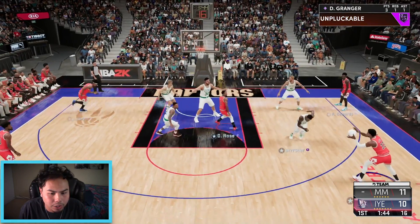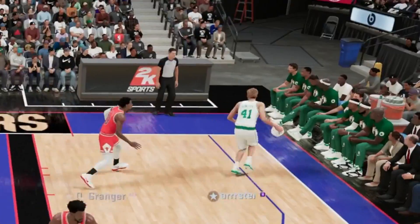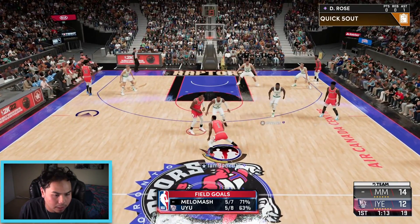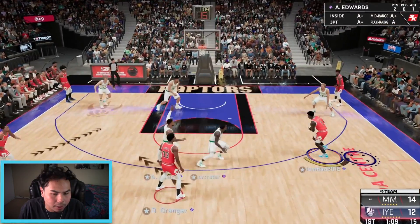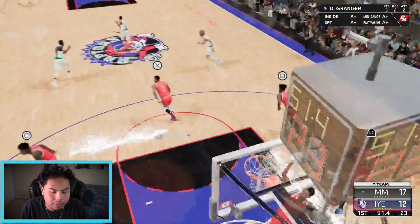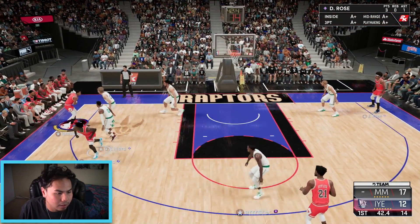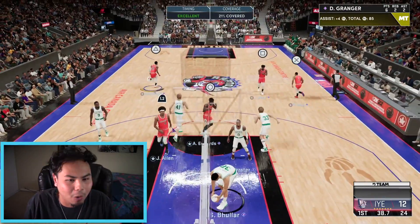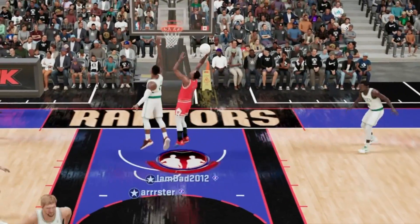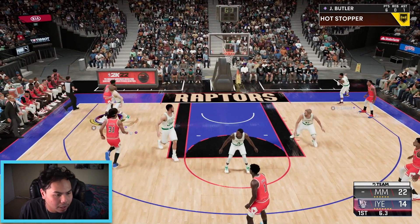Danny Granger with a nice move, Jared Allen from the corner — let's go, another three! Opponent is scoring pretty easily though, we need better defense. Rose for three — how many threes do we have already? Good defense by Granger. Anthony Edwards, Rose open — Danny Granger open, look at that pass — another three pointer, absolutely beautiful! Rose tries a dunk — nope. Then look at that on-ball defense by Jimmy Butler — oh my, Jimmy Butler!